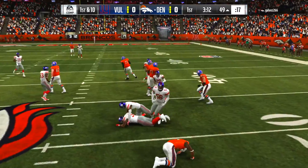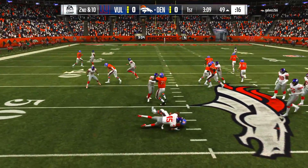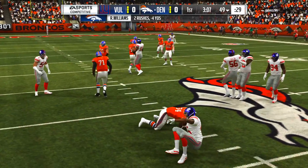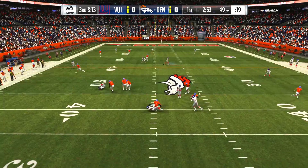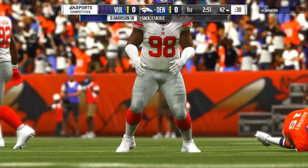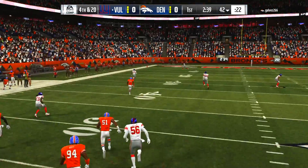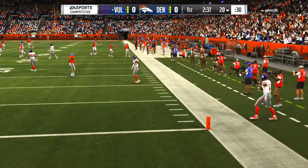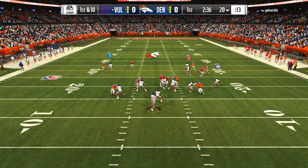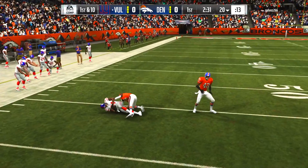One thing I want to ask you guys is if you want to see any more theme teams like this. They're very expensive to make so I don't know how many I can make before I go broke — these are just so expensive, especially if you try to power up cards. We get the sack from Snacks up the middle, fourth down and 20, forcing the punt. Check out this heads up play by Odell Beckham Jr. — that is a touchback and we didn't even touch that ball.